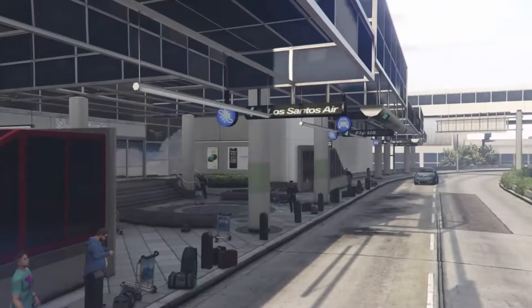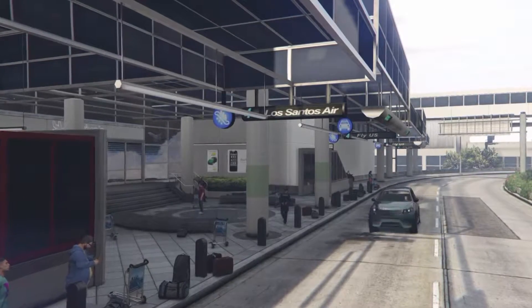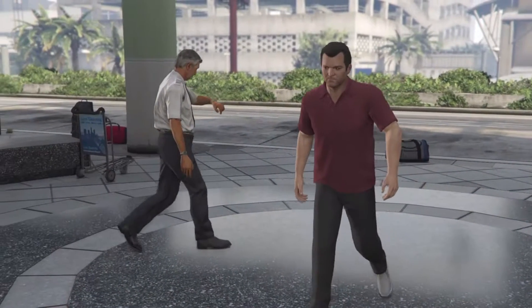First, you want to walk into this checkpoint and skip it as soon as possible. When you skip it, as soon as the screen goes black, go to your PlayStation Menu. Once you do that, go to one of your friends that are playing GTA 5 Online and press Join Session. Then you'll get put on the screen I'm about to show you.